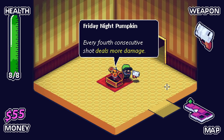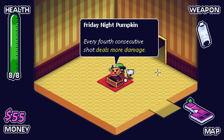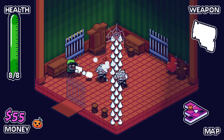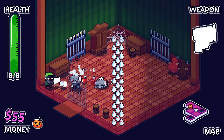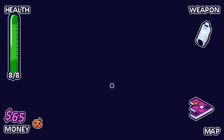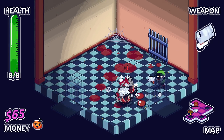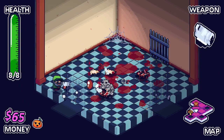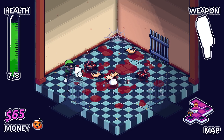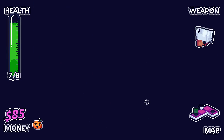There's health on the ground and nothing for us to do with it. Friday night pumpkin — every fourth consecutive shot does more damage. Do these hearts go away? They do. Well, I guess I could have picked them up to see if they do anything when you're already at full health. They don't. I'm just too darn good — I didn't take damage in the first three rooms. And there we go, I was gonna say I betcha we'd take damage and now there's not gonna be any health on the ground for like 12 years. That's just the way it goes.